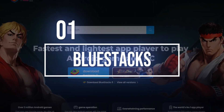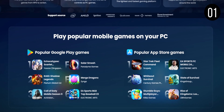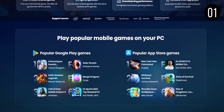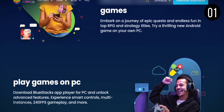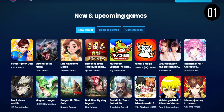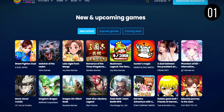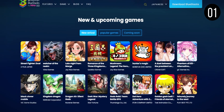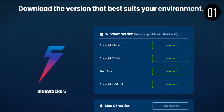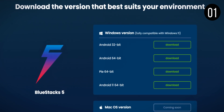At the top spot, we have BlueStacks, known as the most comprehensive Android app player. It runs on Windows and Mac, offering features like the key mapping tool for customized controls, the instance manager for running multiple games simultaneously, and eco mode to reduce resource consumption. BlueStacks 5, the latest version, is lighter and faster, providing high-performance gaming even on low-end devices. It's also a cloud gaming platform, allowing gamers to try mobile games on PC instantly. With over 500 million users, BlueStacks is a popular choice for gamers worldwide.